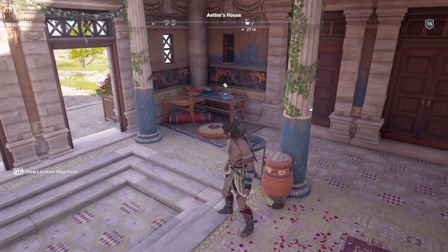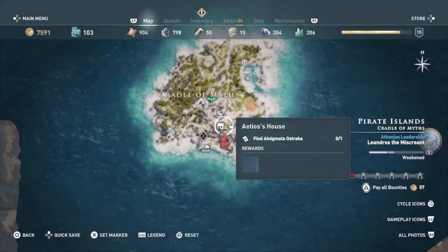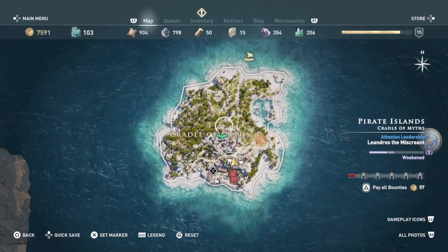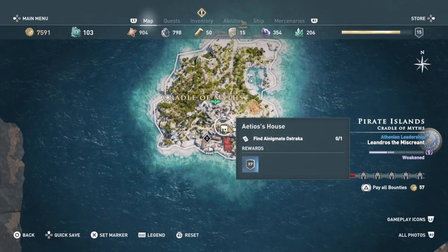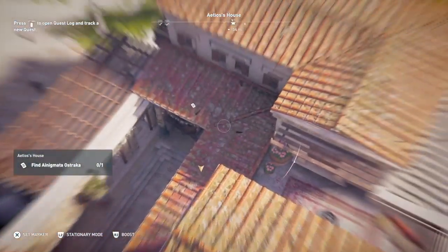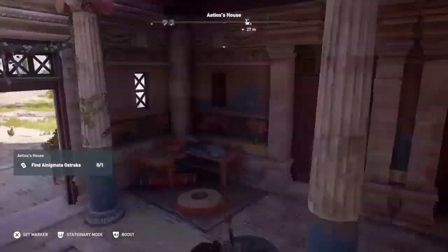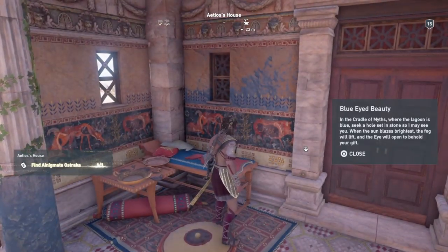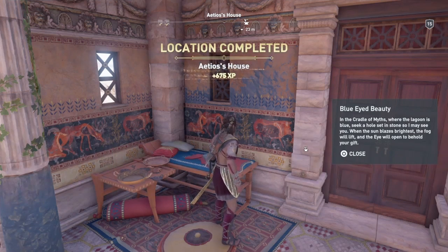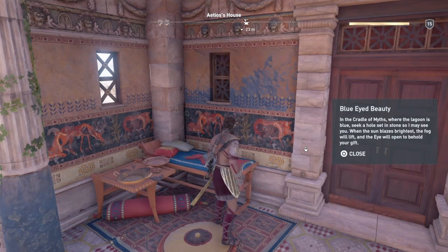Our next Ostraka should give us no trouble. We're heading west of the little island, and it's a much bigger island. If we head a little bit south of the island we see Adios' house, and all there is is an Ostraka in there — no guards or anything. Blue-Eyed Beauty: 'In the cradle of myths where the lagoon is blue, seek a hole set in stone so I may see you. When the sun blazes brightest, the fog will lift and the eye will open to behold your gift.' This sounds a little weird, we'll figure it out.